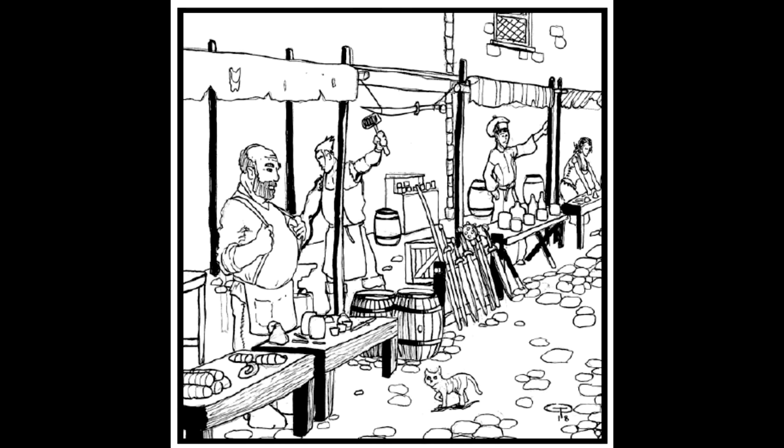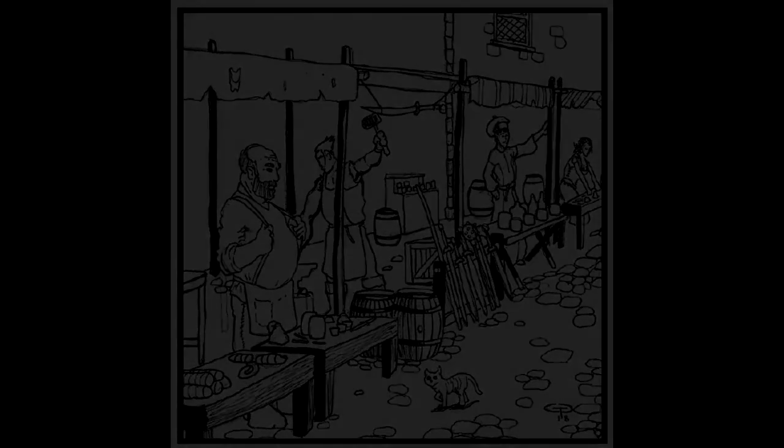Next, we have the appendixes, starting with equipment. Here you have lists for everything concerning weapons, armor, gear, and tools that you can find and purchase in a game of Arcanum.